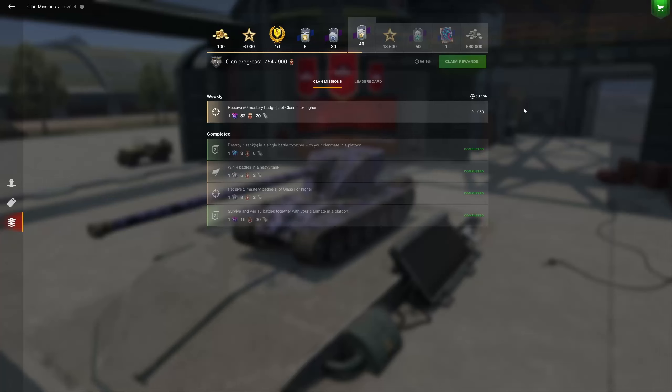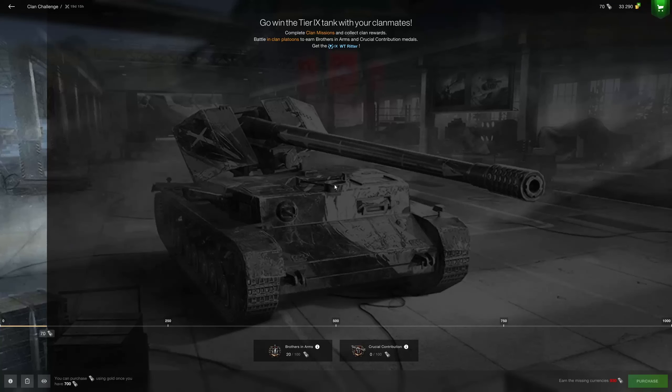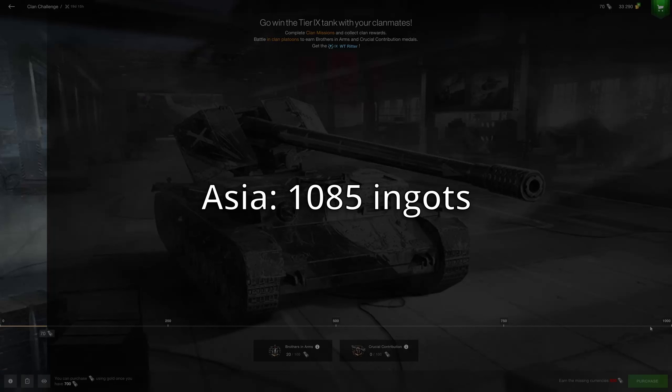In general, the very least amount of ingots you could get from weekly rewards is 495, and that's if you're playing on EU. If you're playing on the Asia server or the North America server, you can expect to get just a few more ingots. So if we add all of that up: on EU, if you complete all your clan missions, get all the weekly rewards, and get all the steel ingots from the medals, you will get a total of 1,055 ingots. The WT Ritter is available for 1,000, so you'll have an excess of 55. On the Asia server you can get a sum total of 1,085, about 30 ingots more.